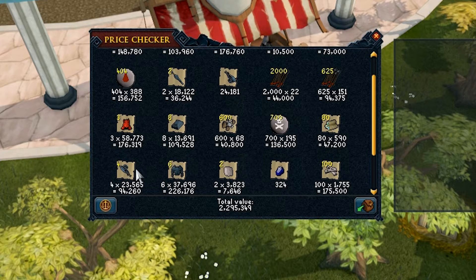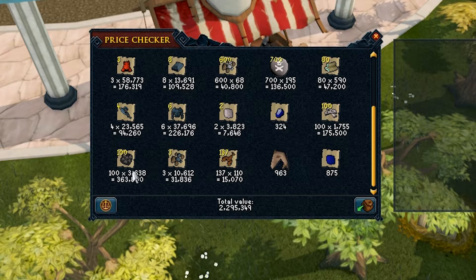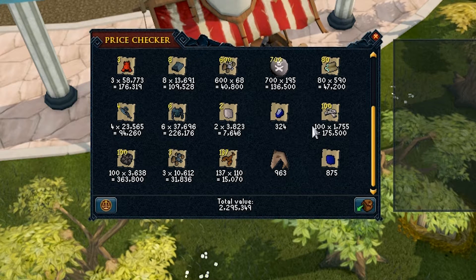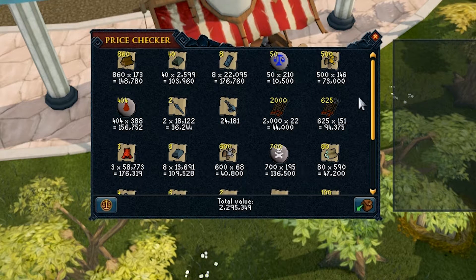The three dragon helms made us 176k between them. But the largest sum of money came from the 100 black dragon hides, making us 363k by getting one every kill. So what we can see from the loot is there's no individual drops making up a huge amount — it's just several drops adding up to around 150 to 200k, totalling the 2.3 mil.